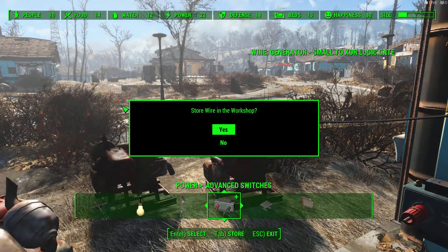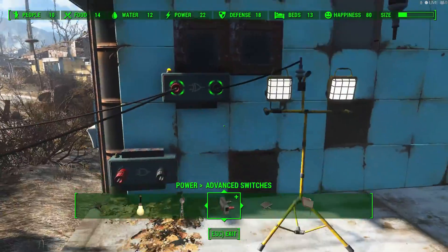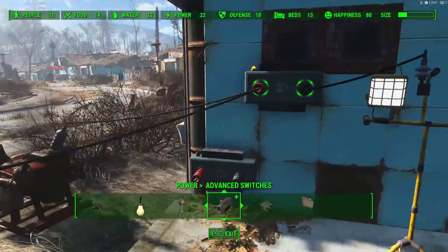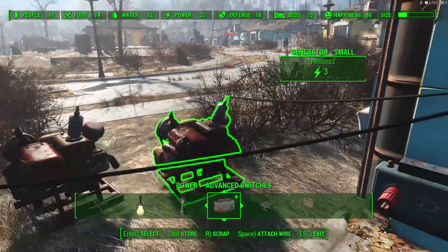So therefore, if we connect it to this one that's not powered, it still works because it's just one generator. It's not two power sources once switched off — it's one power source that's switched on.